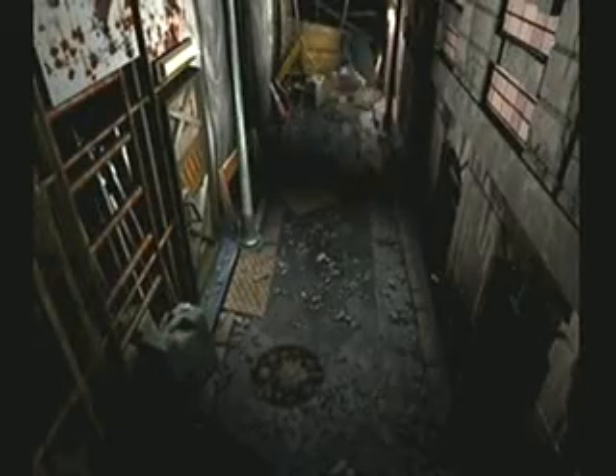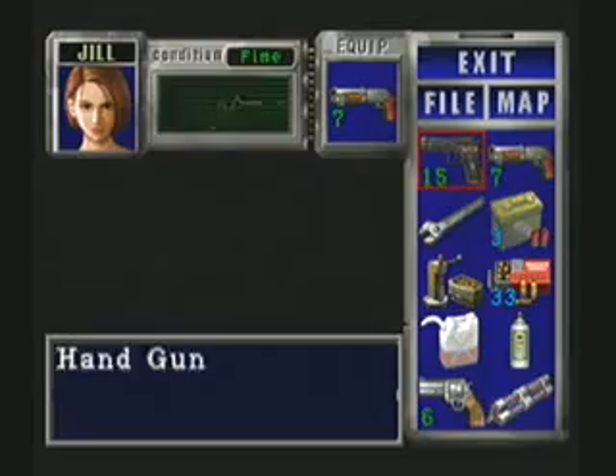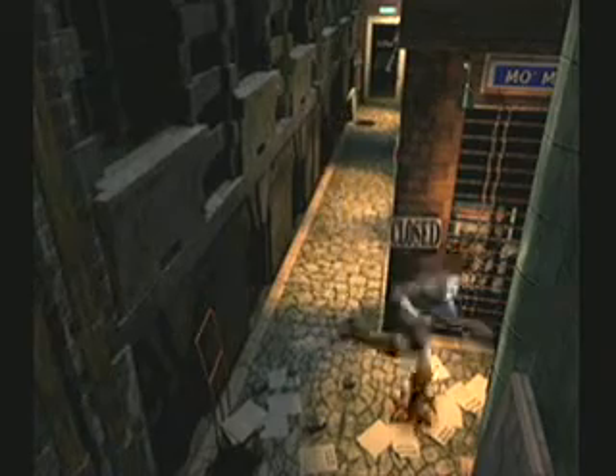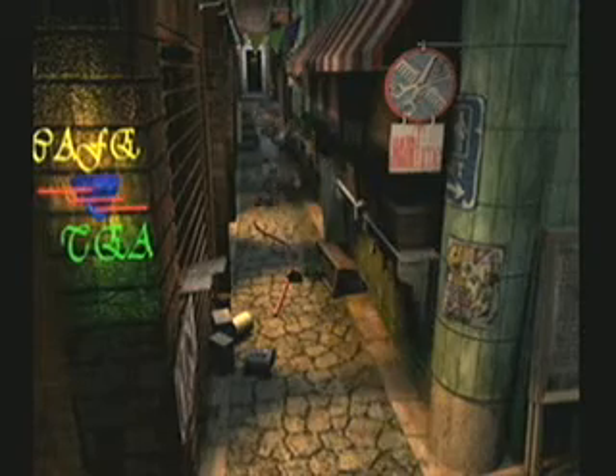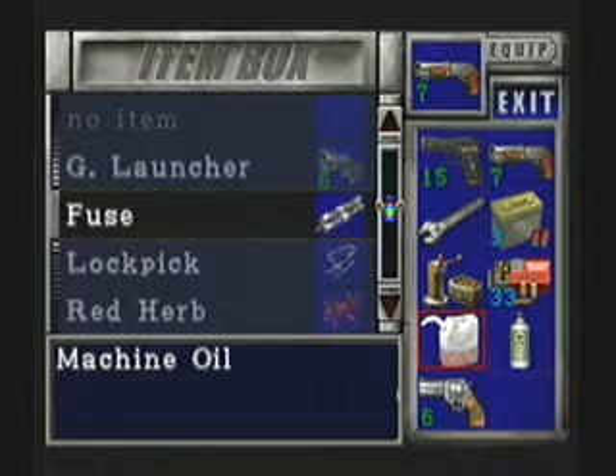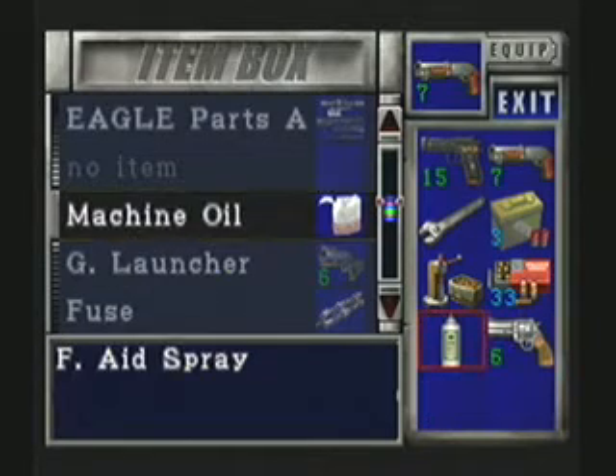This is the 8th installment of my Resident Evil 3 walkthrough and I really have to save it. I've been playing this game for a while and I want to save, but in order to make a video worth it I have to play at least 10 minutes and find a save point. I keep ending videos without saving and I'm not getting a break — I have to make another entire video. Plus I haven't been finding any ink ribbons, though I haven't really been looking either.